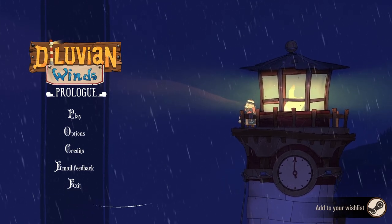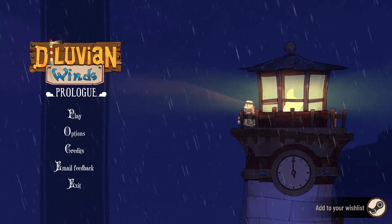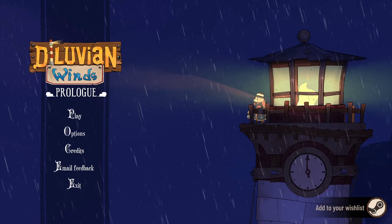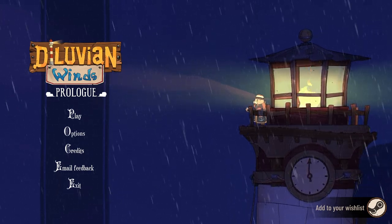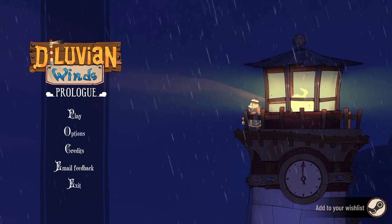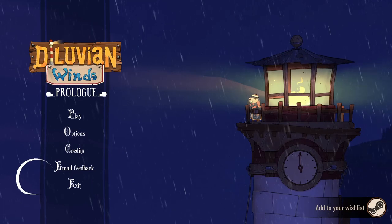Hello, lovely people. Welcome to the Geek Cupboard. I'm Penj, and welcome to Diluvian Winds, a game where we play as a walrus who is also a lighthouse keeper. And if that doesn't make you immediately want to go and play this game, then I don't know what will. A walrus managing a lighthouse - you can see both the walrus and the lighthouse on the screen there. It sounds all sorts of wonderful.